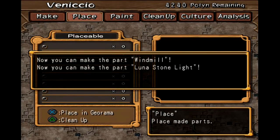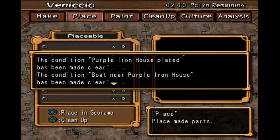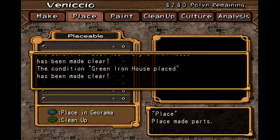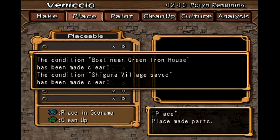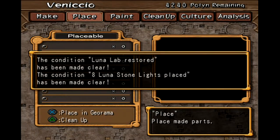Now make a windmill, a lunar stone light, a purple iron house placed — I've done that already. Boat near purple — done that already. Green — done that already. Done that already. I've got to save the village. I've done that already. I need to do that.